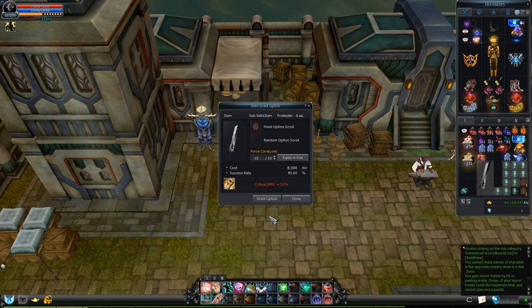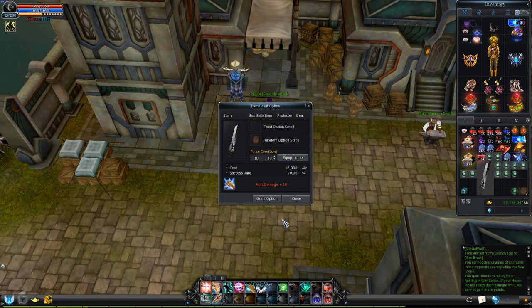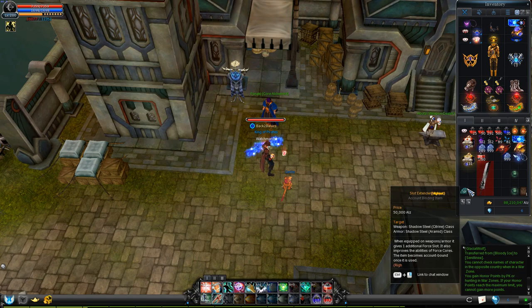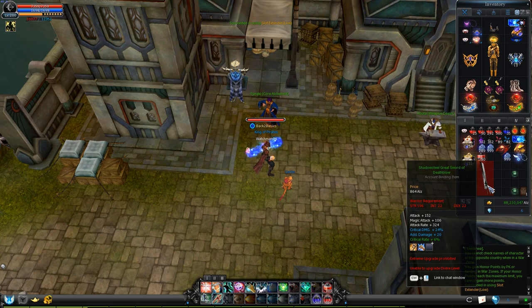Let's fill the first one with critical damage. This one is going to be permanent — it cannot be removed anymore. The second slot is where you will want to get your favored option, in this case critical rate. Now obviously you're not likely to get it first. I got something different too, but no problem — let's use this slot extender, still highest grade, and add the third slot. And let's fail it, so that the second one will be reset too.